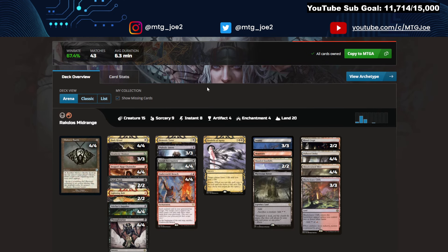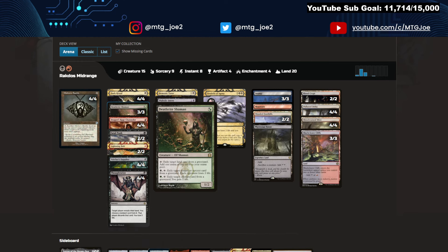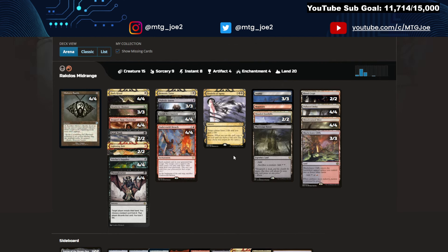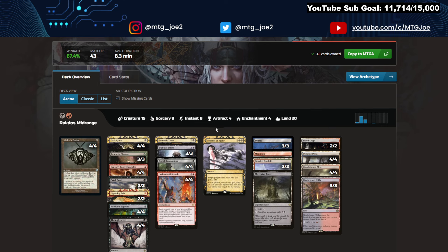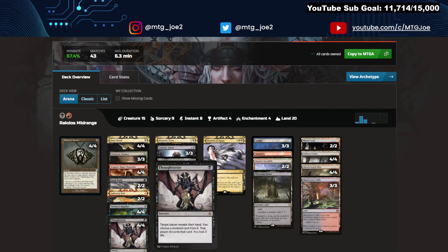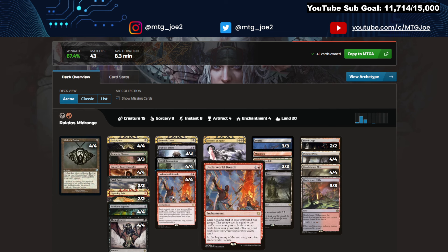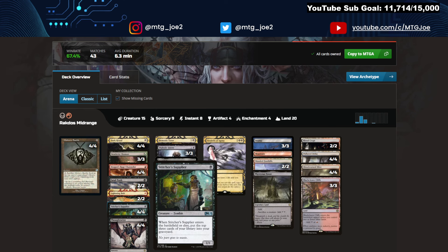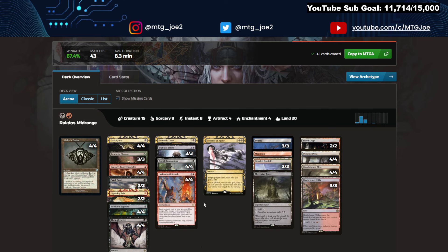Nothing has really changed from past versions outside of the decks shifting to Deathrite Shaman in the main as a 3-of, and then Ragavans have moved to the sideboard. With the prominence of Bowmaster decks, it does help to have the Deathrite — it helps you ramp ahead. It's a fair midrange deck; you have Deathrites, Dragon Rage Channelers, Stitcher Suppliers to fill your yard, and your Thoughtseizes for combo matchups. You fill your graveyard, cast Underworld Breach, then start looping Dark Rituals to generate enough mana. Using Stitcher Supplier with Diabolic Intent, keep sacking the Supplier to fill your graveyard to meet that 3-card condition, then tutor for Tendrils of Agony or mill it over and storm out your opponent.